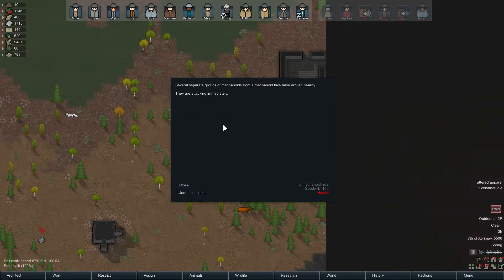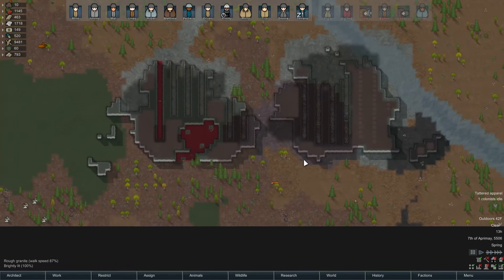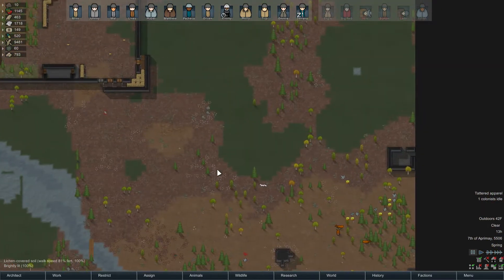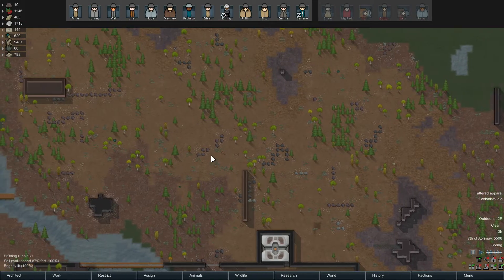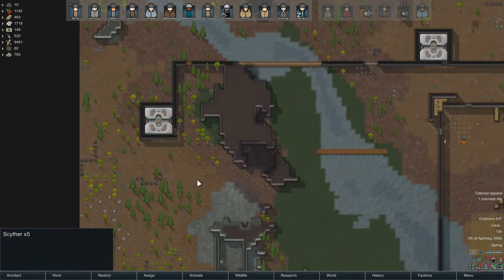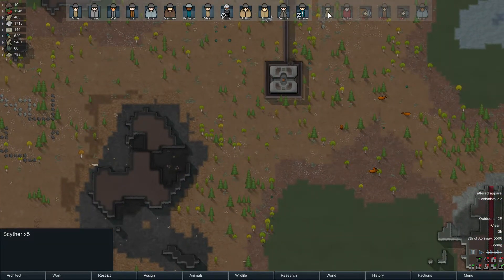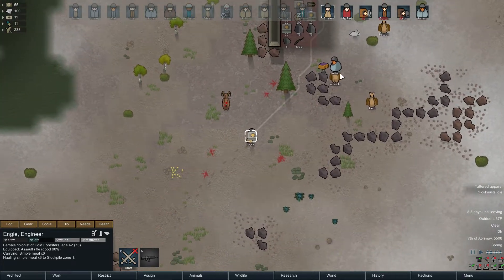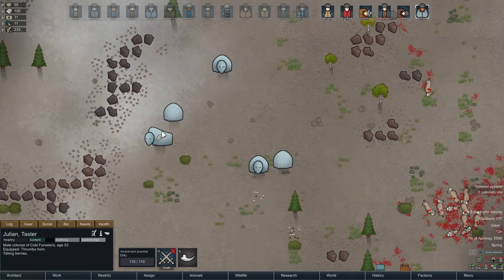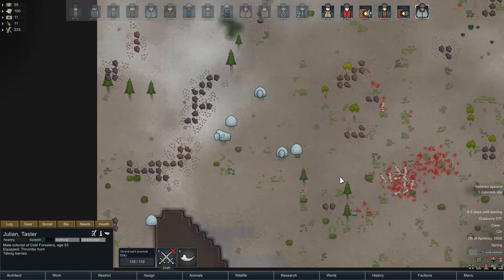Several separate groups of mechanoids have arrived — they are attacking immediately. Five scythers. There's probably another group out here — all scythers, five from that end. I'm not terribly worried about this, but we are down six people. Everyone else seems like they're in a decent mood back at home. This group is just falling apart though, and Julian claims he's taming the buffalo but I don't know.